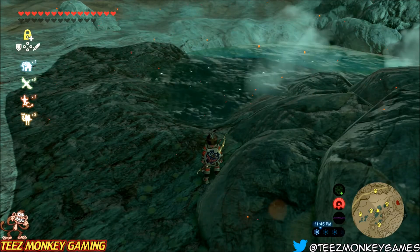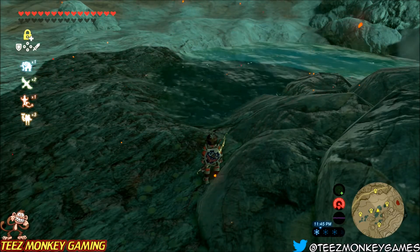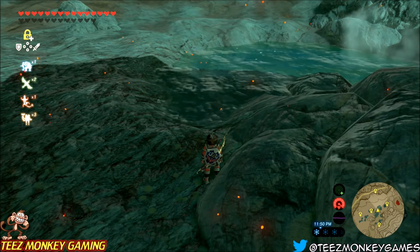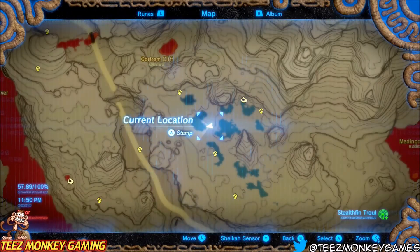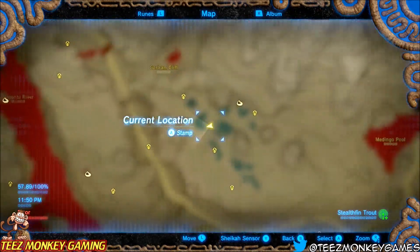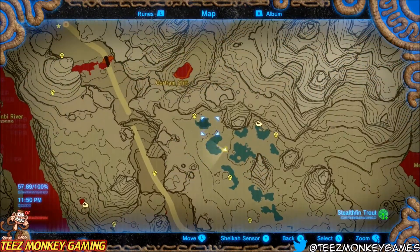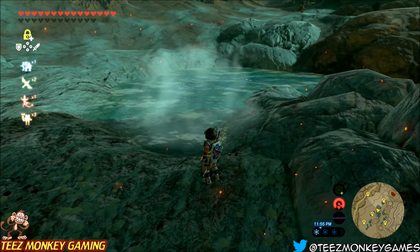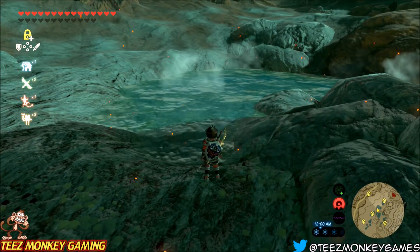Alright guys, Tease Monkey back with another video. This is going to be a quick one, just something I wanted to share with you guys in case you have not stumbled across this yourself. Where I am at is the volcano region. You'll notice these little ponds up in this area and they kind of have like this special little glow to them — they're like a steamy hot spring bubble bath kind of deal.